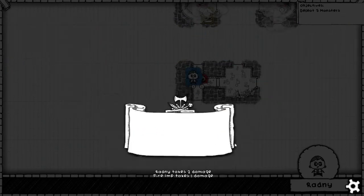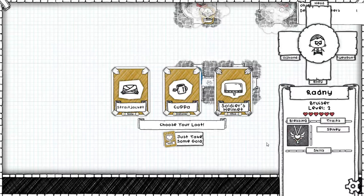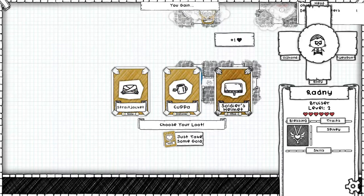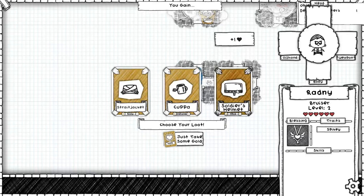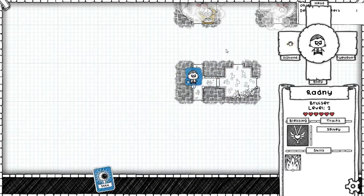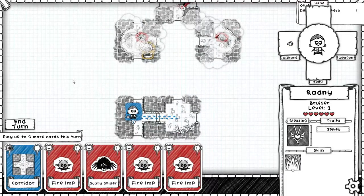Now we actually got a new item — the soldier's helmet. There's also cuppa and the straitjacket. For one health, I think this is the only fancy helmet I've unlocked so I should probably take it, but I could also take this extra damage. I'm going to take the damage, because I think that's going to make a bigger difference in the battles than one health. Since I don't have to fight anything super hard, the extra damage makes a bigger difference.